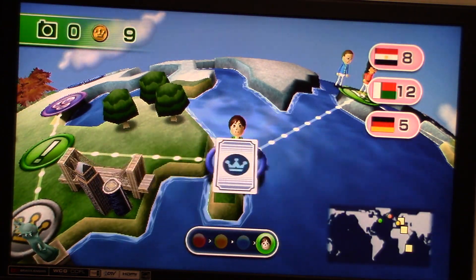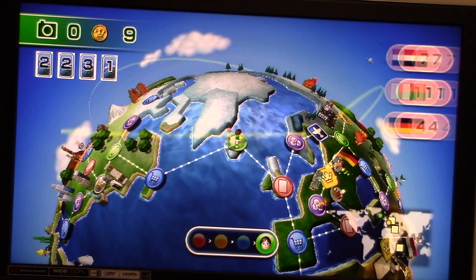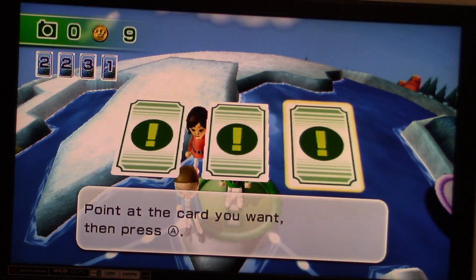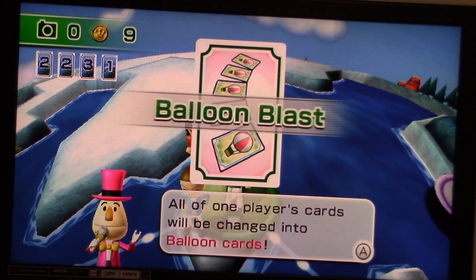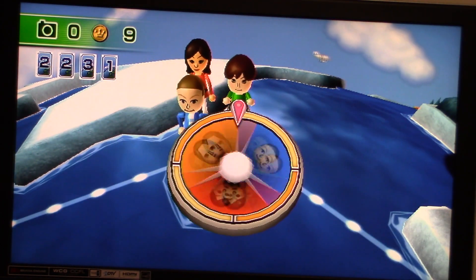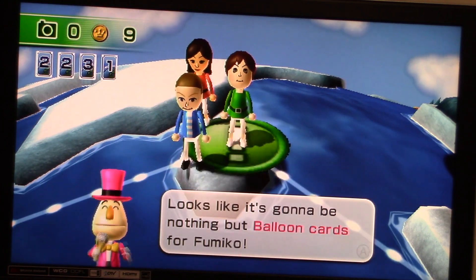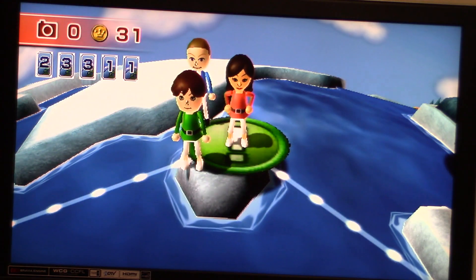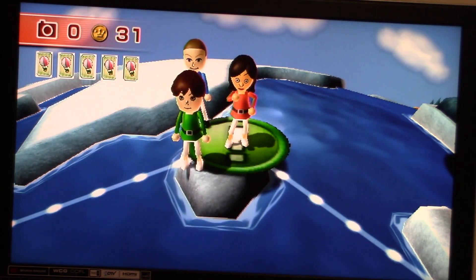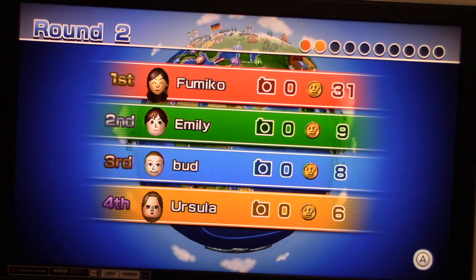Let's head over to Emily. She has a move-one card and also lands on a surprise — Balloon Blast! All of one player's cards will be changed into Balloon cards. Who will that be? Famico! So all of Famico's cards are Balloon cards now. Emily got a move-two card.